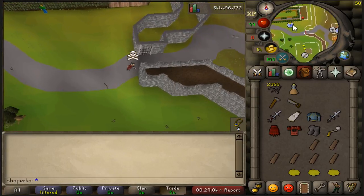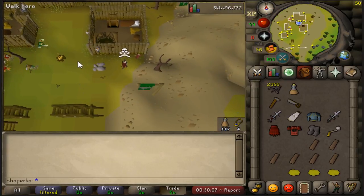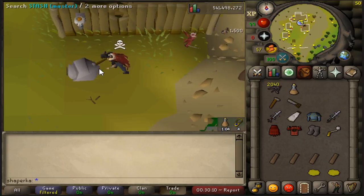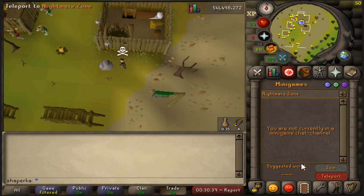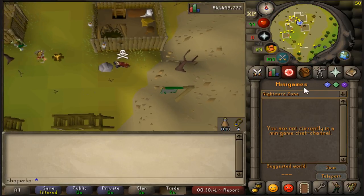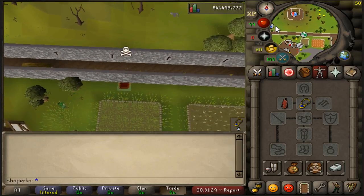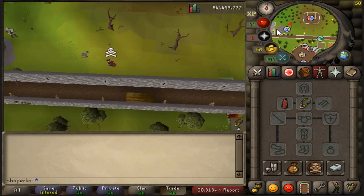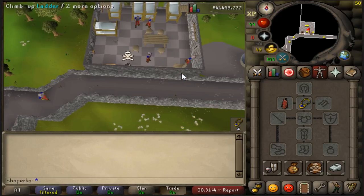Head outside the gate and up to the Goblin Diplomacy quest location and build a stash there. Next you're going to want to use a minigame teleport to Nightmare Zone or your mounted teleport to Yanille. Head just outside of Yanille to the northwest, climb up the ladders, and build a stash there.